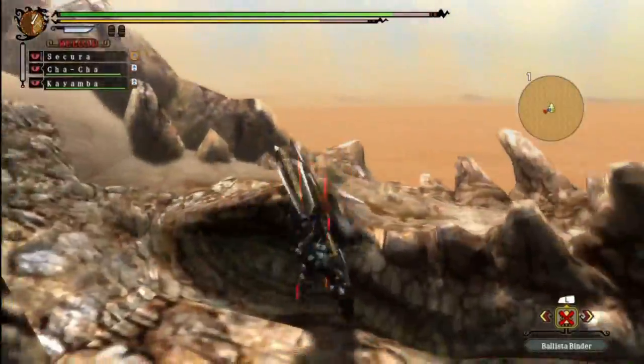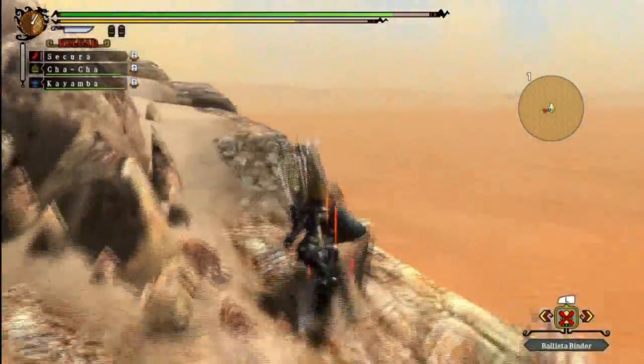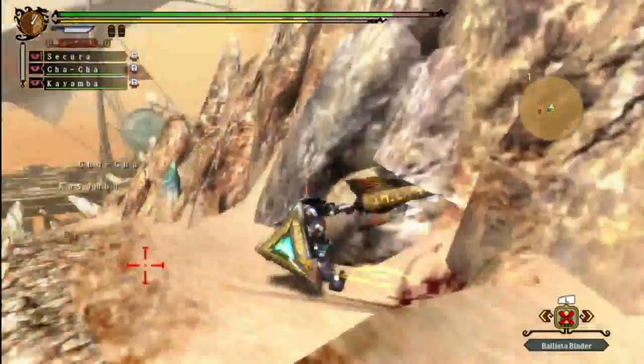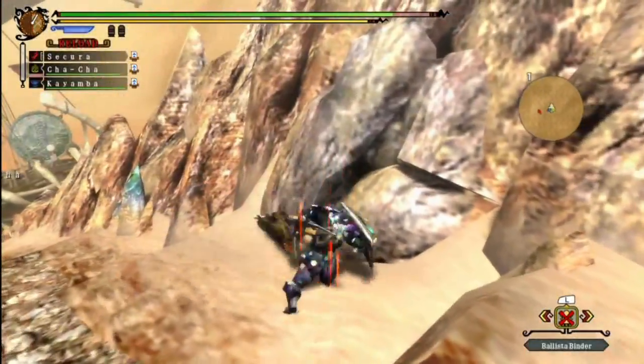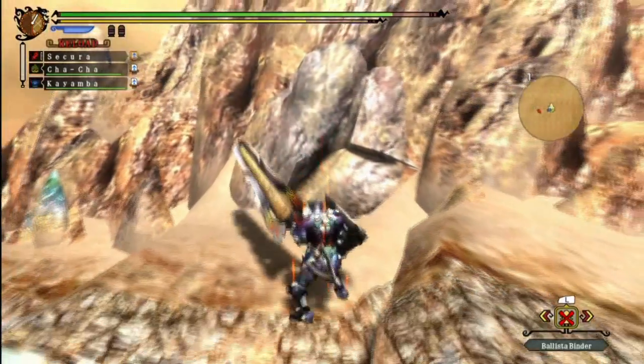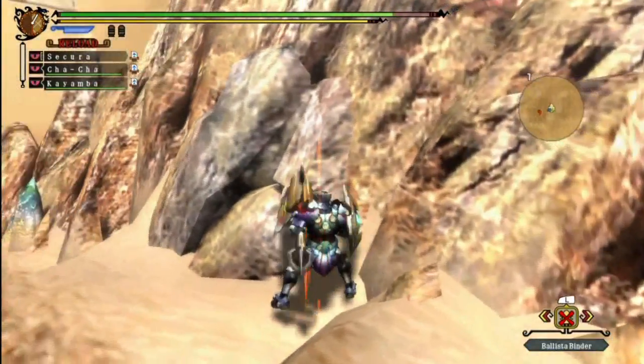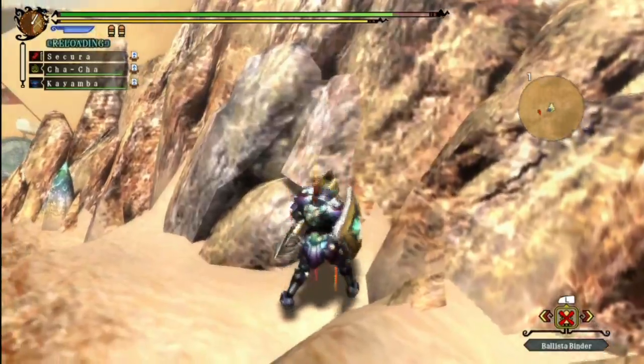Board the creature, impale its spines — which is pretty much what we're going for. I think I'll stick to this side because that's less likely to get me knocked off. Step back, lunge, poke poke. This thing is generally not that easy to break — it will need quite a pounding.